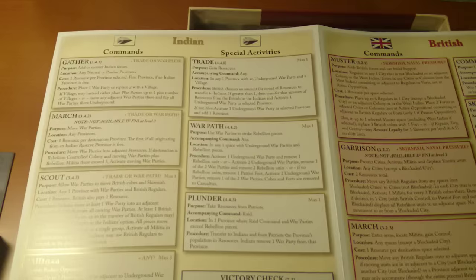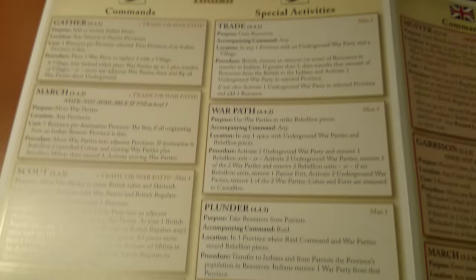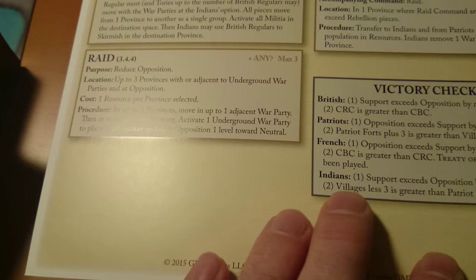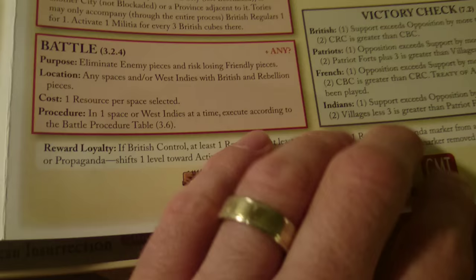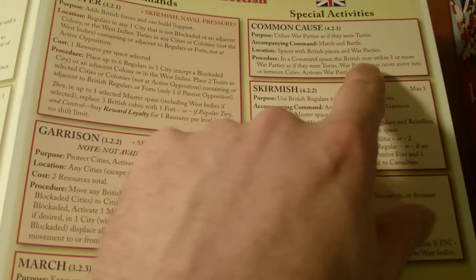For the Indians, they can gather, march, scout, raid, plunder, warpath, and trade — they each have their individual conditions. For victory, the Indians need their opposition to exceed ten in villages with fewer than three greater than the Patriot score. Each faction has its own victory condition, so it's not like the French are going to win the war in the traditional sense. For British commands you have muster, garrison, march, battle, naval pressure, skirmish, and common cause.